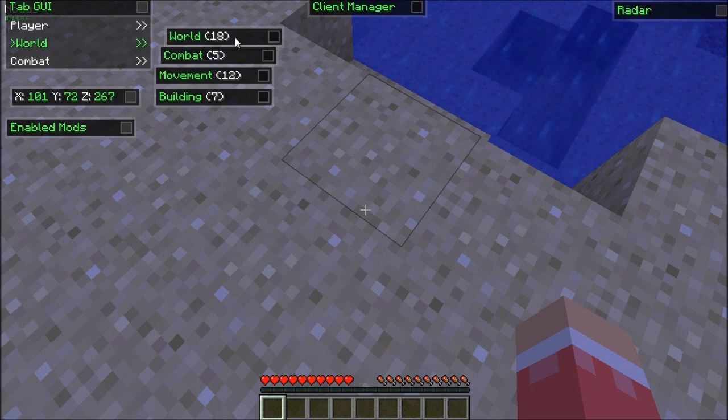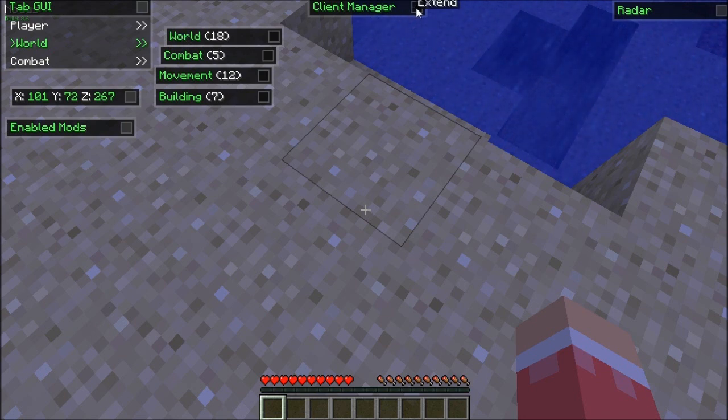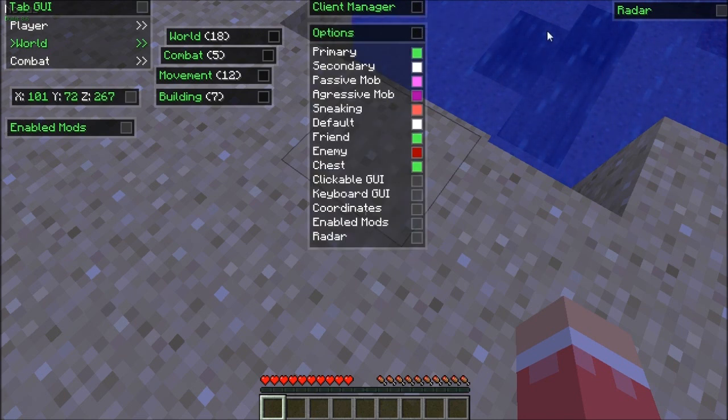Sometimes when you do certain commands, it'll say invalid — I forget exactly what it says. But that'll be fixed, so just wait for that update. I'll try to find out a fix for that. But client manager here — you can extend this and go to options. The primary is all the words over here, the secondaries are the numbers you see right there.